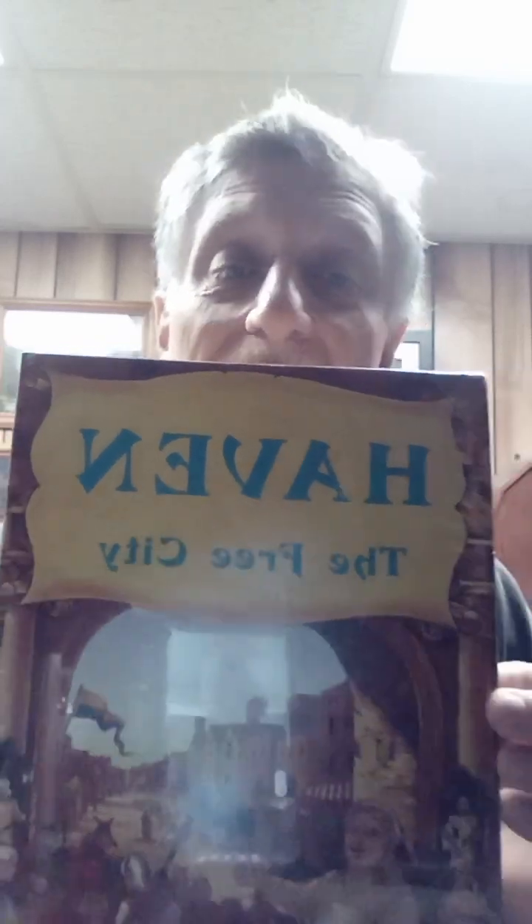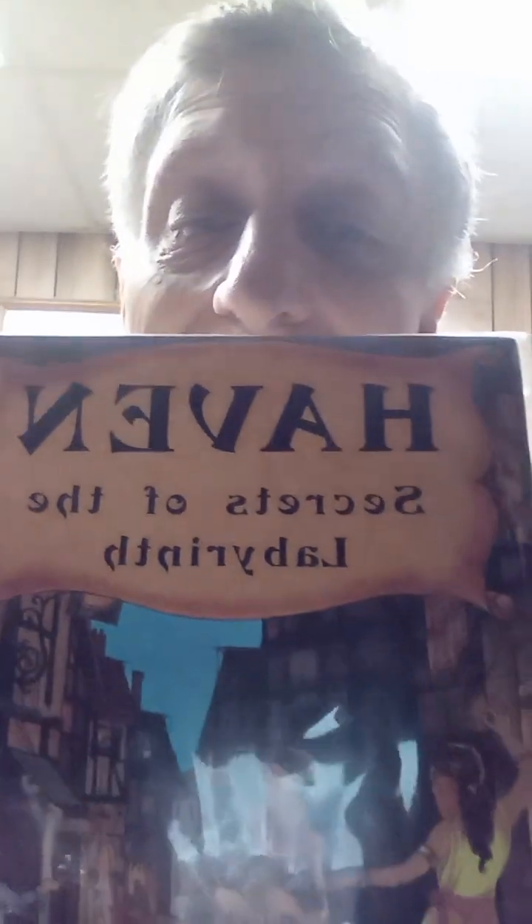Hey guys, Jester here. So I recently acquired a couple of items. It is called Haven the Free City, and it is an older version of a Dungeons and Dragons game. That was the first of a two-part set, and then Haven Secrets of the Labyrinth is the second part. So this video here is going to be an unboxing, so to speak, because I really have no idea what any of this is.